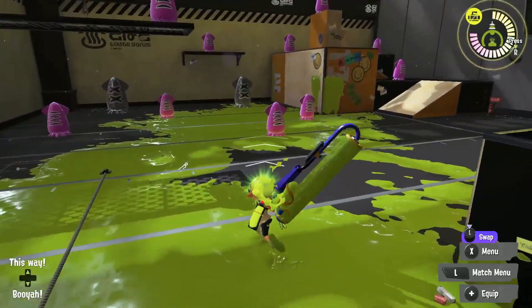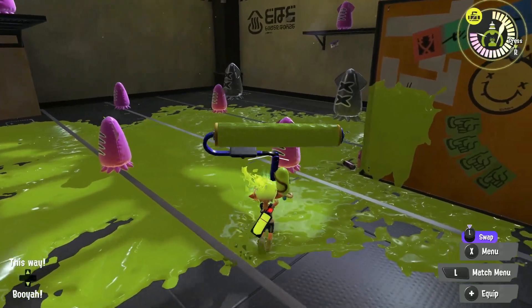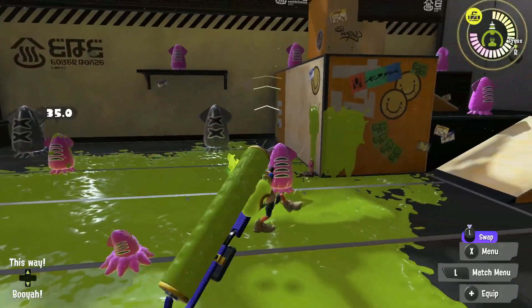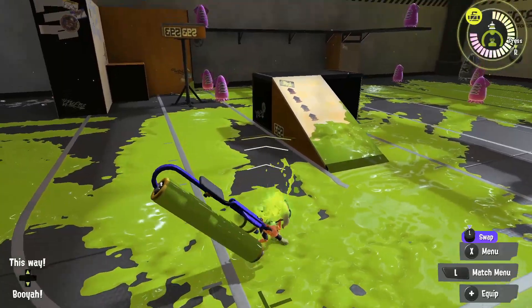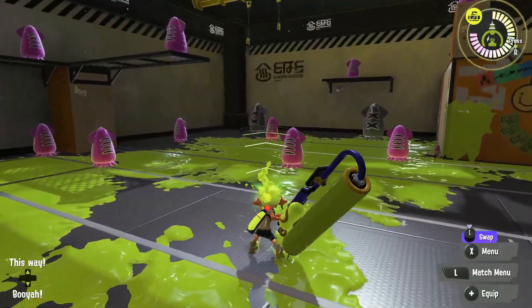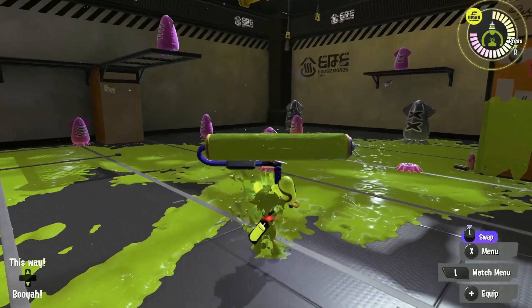One thing to keep in mind: if you press R and then jump immediately afterwards, you'll do the wider short-range splat but still jump to give it a little bit more woomph. I would also highly recommend coming into the practice area and testing the range of your attacks with whatever roller you choose. Knowing your maximum splat range will be more helpful than any other tip I give in this video.